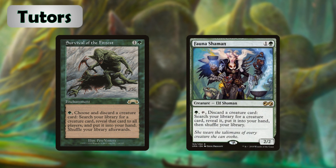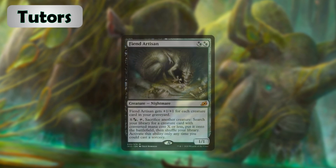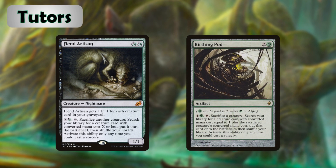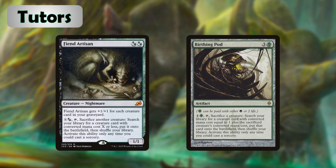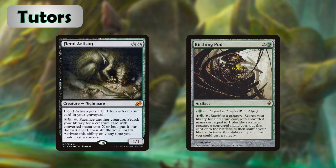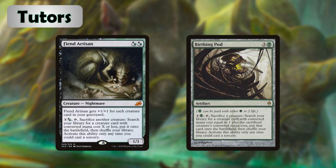Fauna Shaman is almost the exact same thing but on a creature — obviously it's a bit slower because this is a tap ability, but being able to search for any creature once each turn is still pretty good. Fiend Artisan is similar — this is a tutor ability stapled to a creature but it's going to require a bit more mana to activate and forces us to sack a creature. Birthing Pod is one of the best repeatable tutors in our deck — it costs three generic and one Phyrexian green for an artifact that tutors creatures and puts them directly into play, and we can do it once each turn. It's noteworthy that both Fauna Shaman and Birthing Pod require us to sacrifice creatures, which could be generating us additional value if we have one or more death triggers on the board — not to mention that those creatures we sacrifice can be reanimated later.